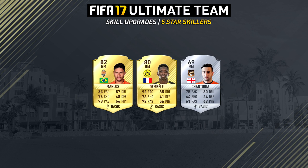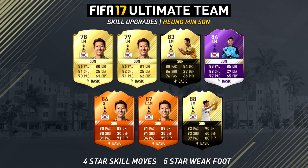Moving on to the newly 4-star skillers, we have Heung-min Son from Spurs who has 5-star weak foot as well and he just looks insane with those ridiculous stats. A lot of people use him as a striker in the weekend league and I think you will definitely see him a lot more often now since he has 4-star skill moves.